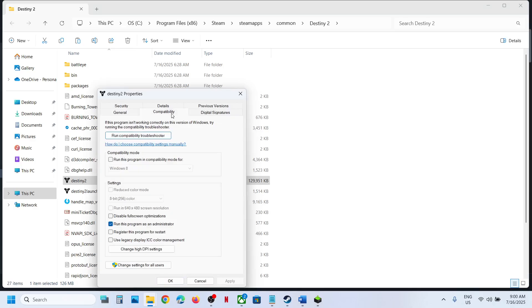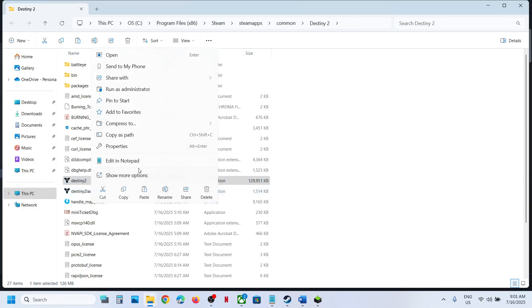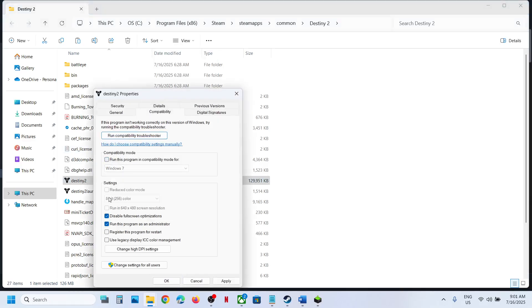Still not working? Go to Properties again and this time enable compatibility mode — try selecting Windows 8, hit Apply, click OK, launch the game and check. If still not working, try Windows 7. Also try checking Disable Full Screen Optimizations, hit Apply, click OK, and launch the game. If none of these work, uncheck all those boxes, hit Apply, and click OK.